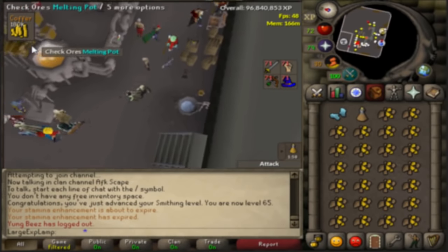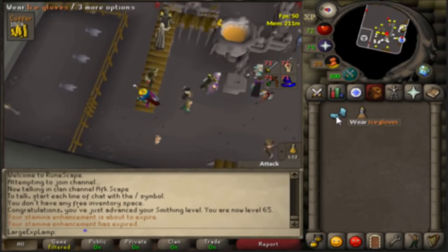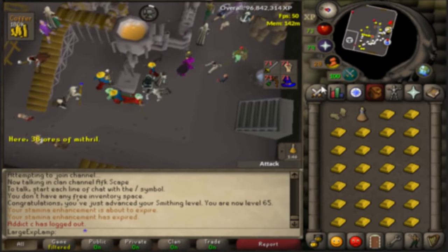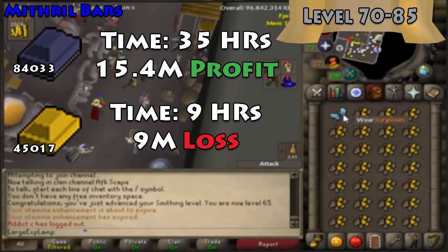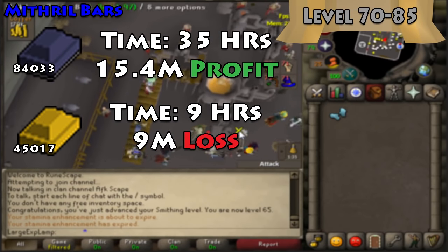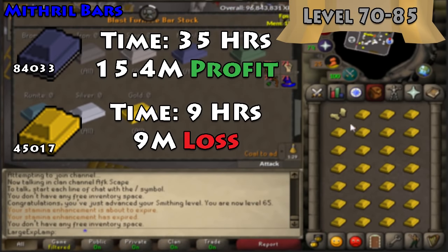From 70 to 85 Smithing, mithril bars are still the way to go. Adamant bars aren't significantly more XP per hour — not enough to make up for the roughly 10k less GP per hour you'd be earning. You'll need to make 84,000 mithril bars from 70 to 85, taking 35 hours total but earning a 15.4 mil profit.